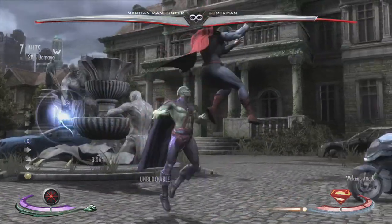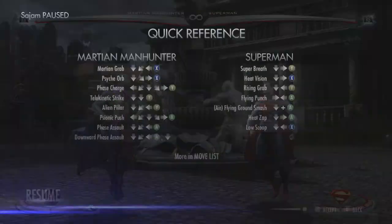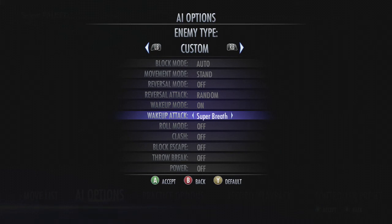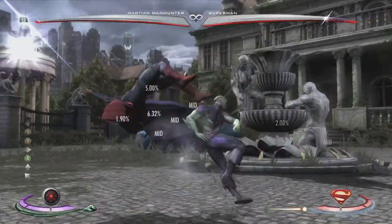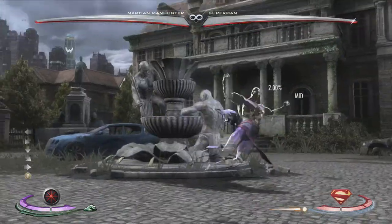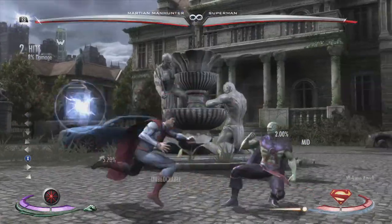So he's not waking up with rise and grab — let's say he tries Superman punch. You can just punish like that. You don't even need to spend any meter if you don't want to.